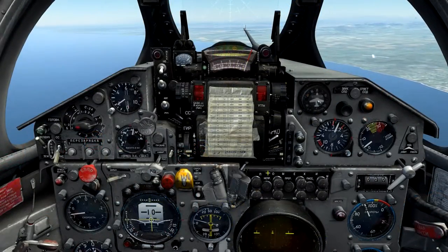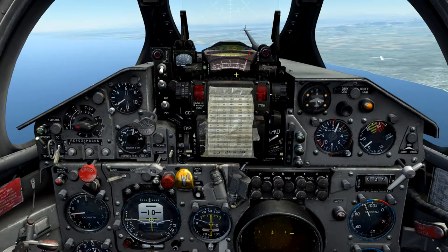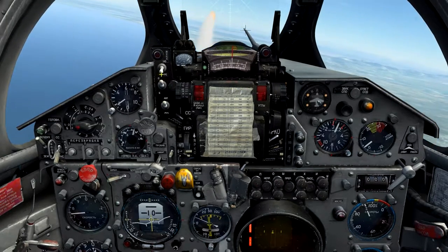The second scale from the bottom on the ranging scales below the ASP also displays range to target. When within parameters to fire, we see the launch light and missile head ready lights displayed on the radar — holding weapons release will release the weapon.